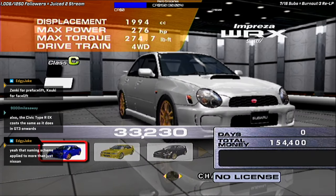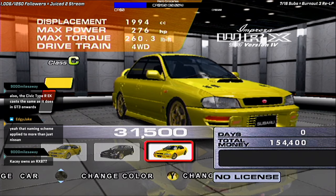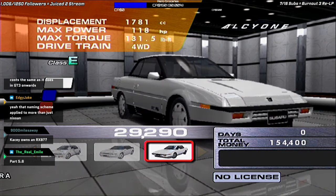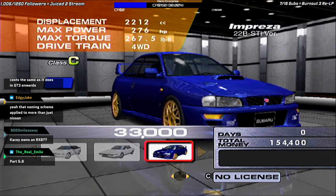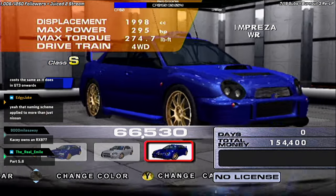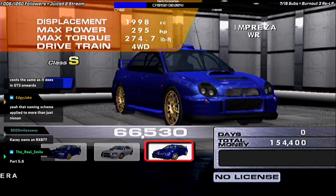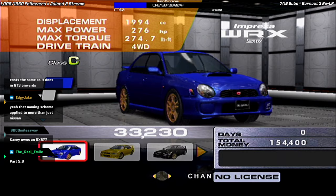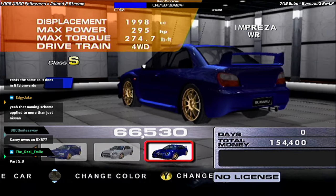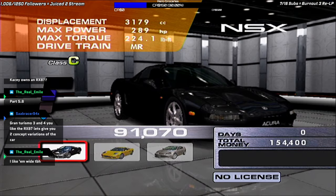Subaru: Impreza WRX STI Bug-Eye, Version 6, Version 5, Type RA, Version 4, Version 3, Version 2, Version 1, Alcione SVX, Alcione, 22B, and Blob-Eye. And then this car — the Impreza WR — this was a car left over in the game's files that was never made accessible. As you can see, it's a bit chonky — a bit too big, in fact. For example, there's the regular one, and there's this. The wheels of the car are kind of phasing into the ground a little bit.